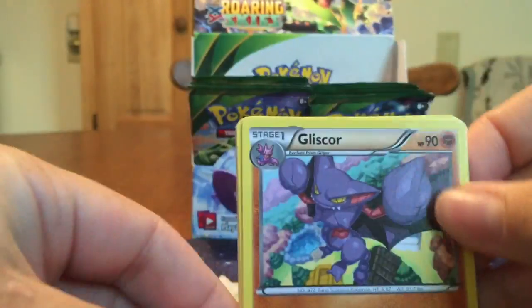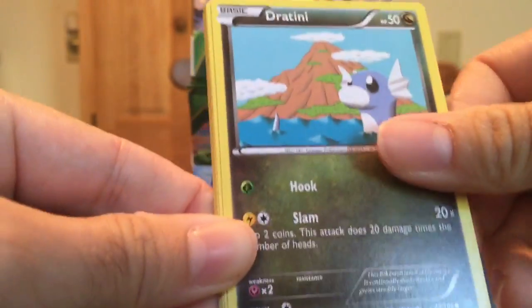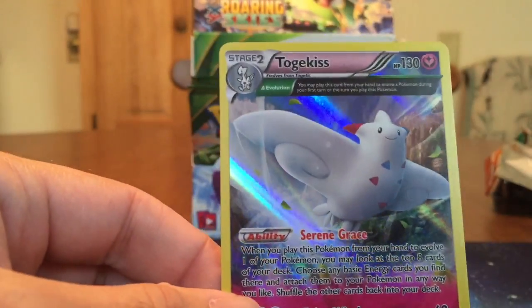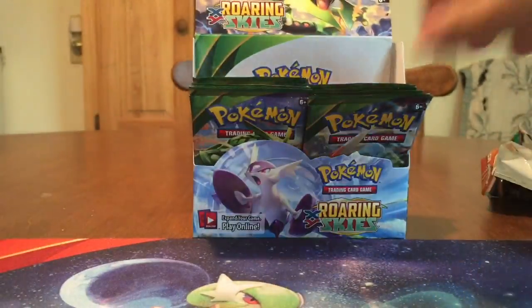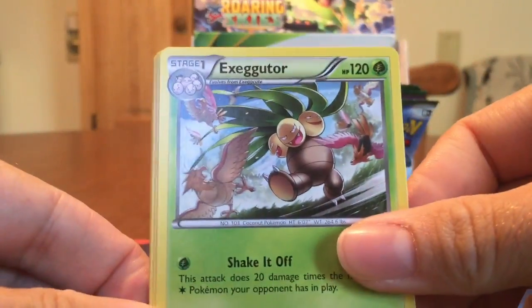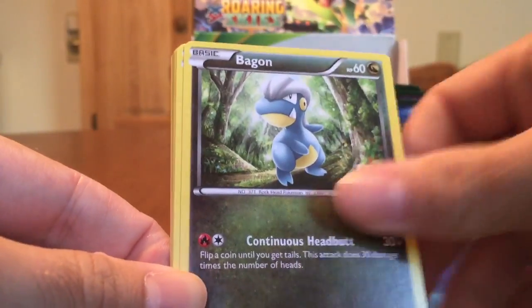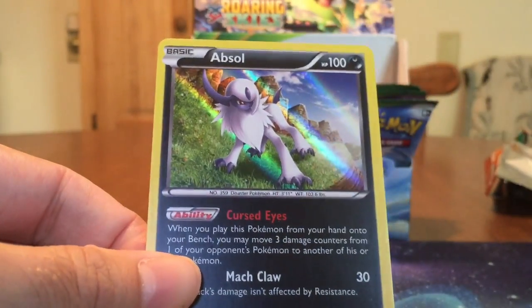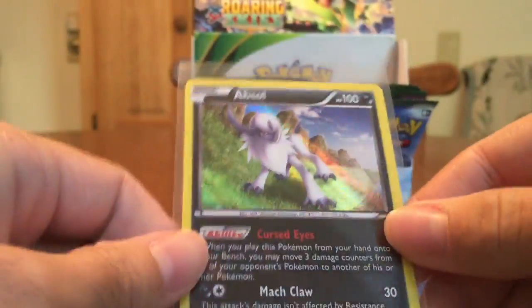We have a Gliscor, Tranquil, Altaria, Dratini, Inkay, Natu, Natu, Togepi, Dunsparce Reverse. There's our first beautiful Ancient Trait Holo — Togekiss! Very cool ability: when you evolve it, you look at the top 8 cards of your deck and attach all the basic energy you see to your Pokémon any way you like. We've got Exeggutor, Trainer's Mail, Manectric, Bagon, Pidove, Ninjask, Swablu, Voltorb, Meowth Reverse, and Absol Holo — very cool. Love the Holos, I think they're getting better at the foiling.